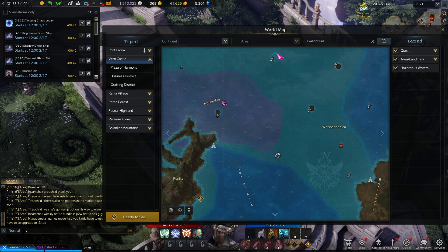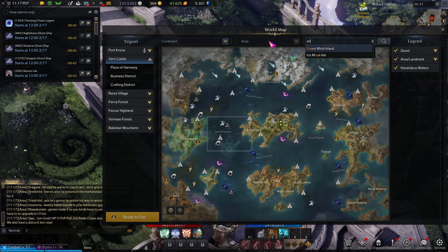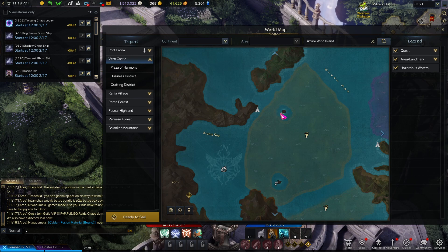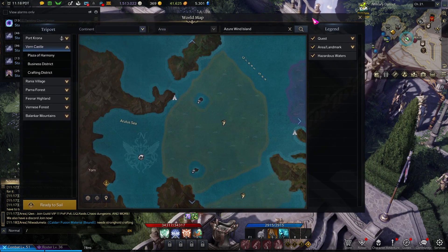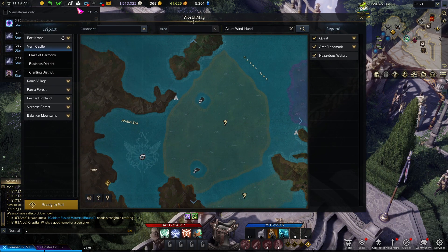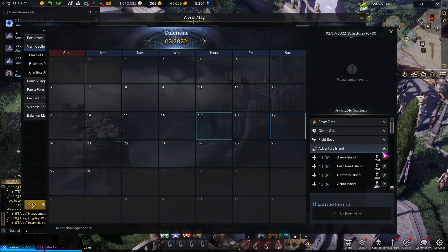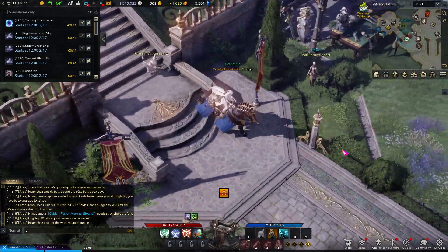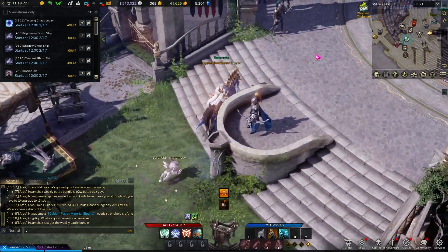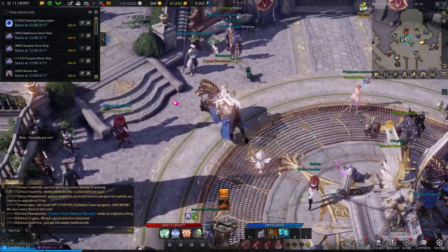After that, the next one is Azure Wind Island — right here. This island is really long. I still haven't fully done it because I'm missing a song I need from Harmony Island. The thing with Harmony Island is it doesn't show up very often. It's showing on a specific day, so set your alarm, wake up, pump it out. You can do the first part, but the last two quests require that song.